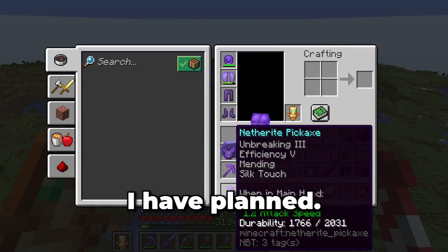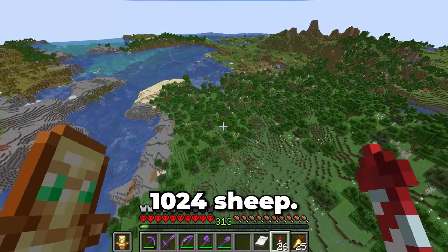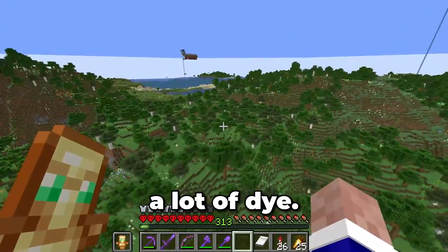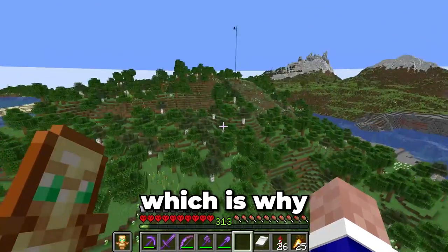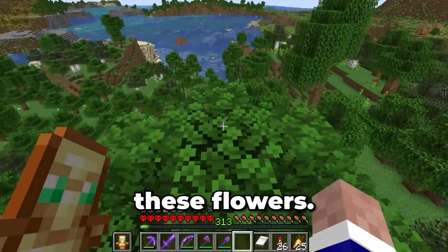In order to build the insane whale farm I have planned, I have to build a bunch of other stuff first. This whale farm will contain 1024 sheep — that's 64 sheep per whale colour. I'm going to need a lot of dye. We can make dyes from flowers, which is why we're building in a flower forest.